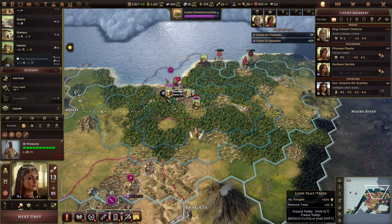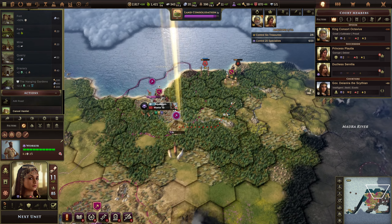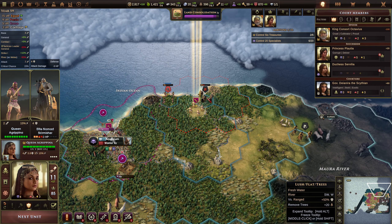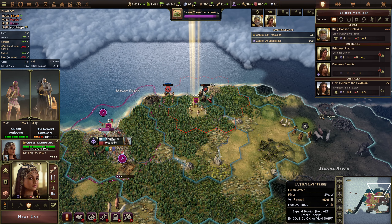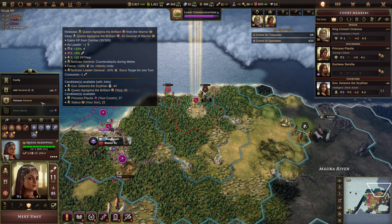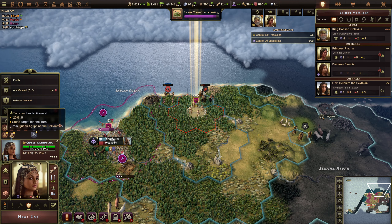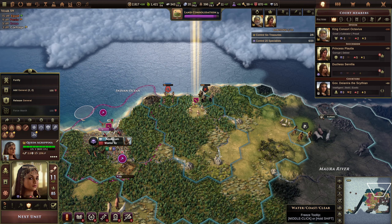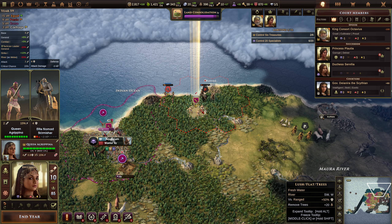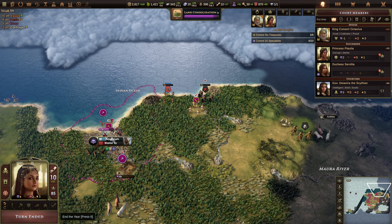Can't remember what I needed it for but we need it for something. You want to build a hamlet — build a hamlet, being built. Next unit. Let's just attack them there — they should die next. Let's end the year.